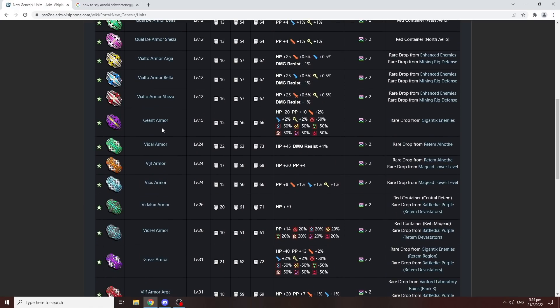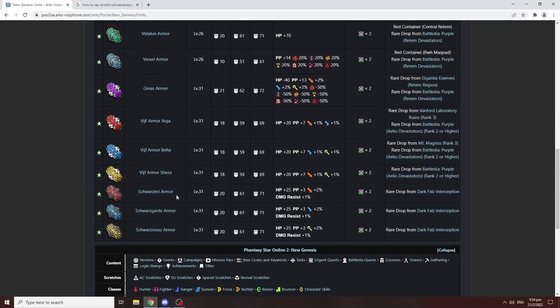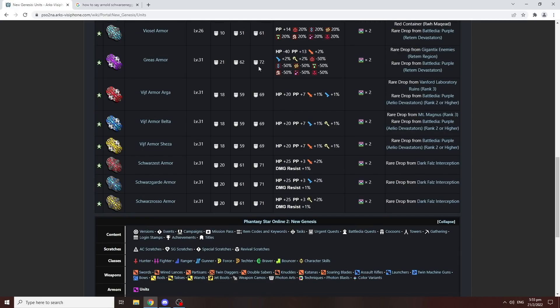If you have a Gryas armor or a Gion armor maxed out, fully augmented at plus 50, should you upgrade to the Arnold Schwarzenegger armor? In my personal opinion, if you are using the Gryas armor, it's probably not necessary to upgrade. The Gryas armor actually gives you 72 defense versus the new armors which only give 71. The main trade-off is Gryas armor gives a lot more PP — plus 13 PP — and 2% all potency. So if you're using multi weapons, the Gryas armor is going to treat you very well. However, there is a huge downside: minus 50% elemental resistance, and if you have three Gryas armors, that's minus 150%. Any status ailment will screw you over really bad. But if you only care about offensive stats, just stick with the Gryas armor.